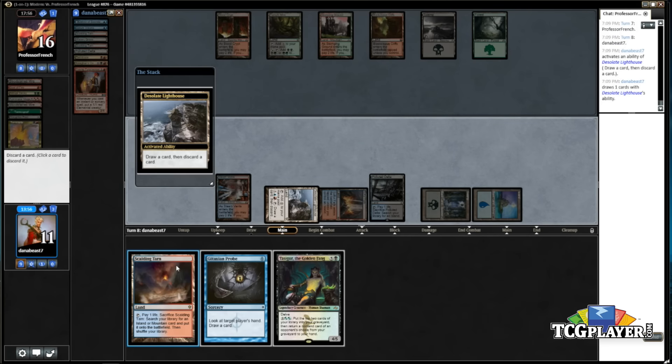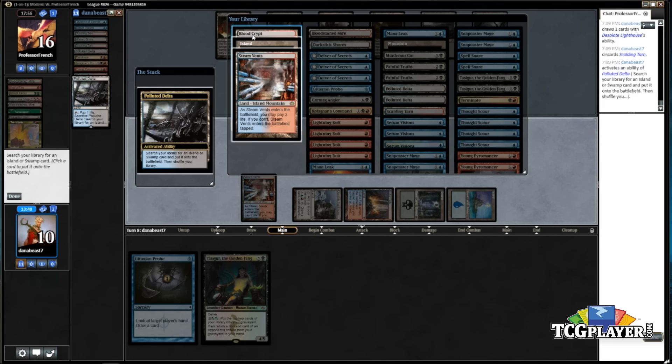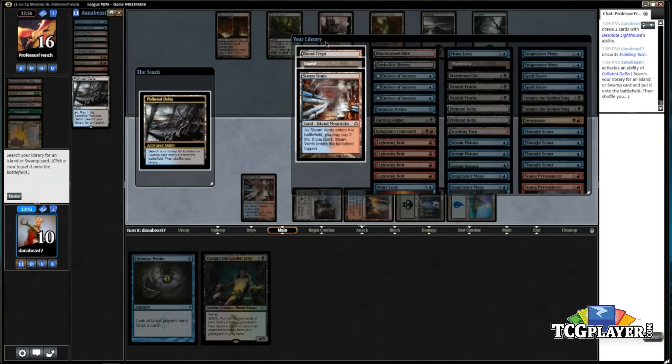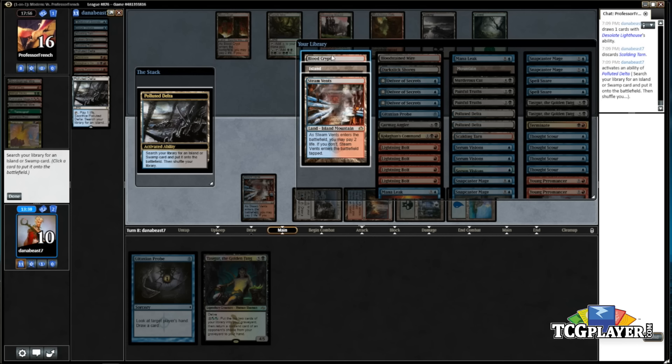Tasigur — I was just thinking maybe I should have fetched for a black source. I really don't want to take all this damage for this. I guess I don't have to — I could wait till next turn. I should have probed him before this because if I wait till next turn I get value off of it, but this is just kind of mana-inefficient. So yeah, let's get the Blood Crypt.